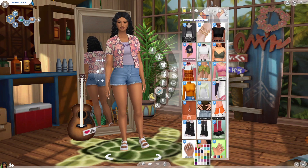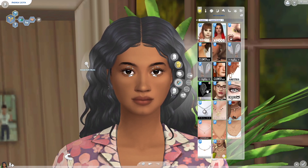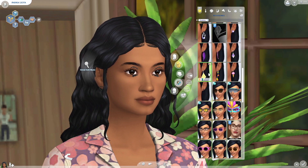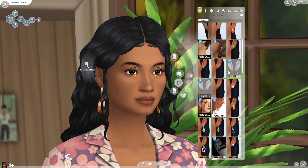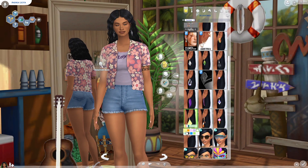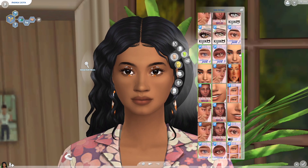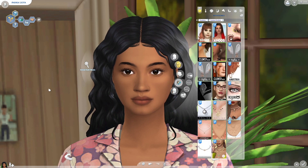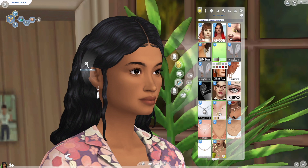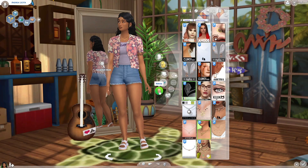Her traits are Loves the Outdoors, because the outdoors is really nice on the islands, Family-Oriented, and Outgoing — because in American Samoa it felt like a little community where everyone was interacting. I made her aspiration Gardener. I was going to do Fishing since there's such a big fishing culture there, but I wasn't really feeling it, so I went with Gardener for the whole floral thing. This is her everyday wear.